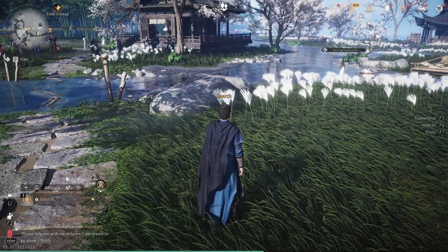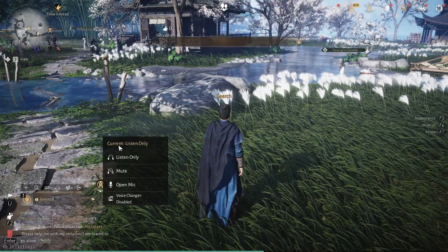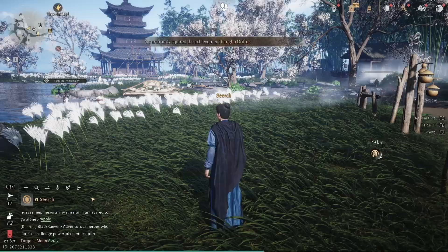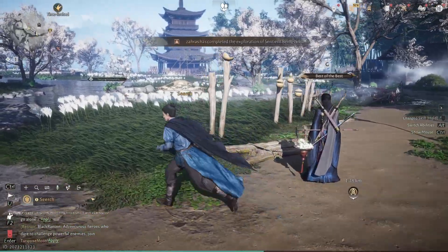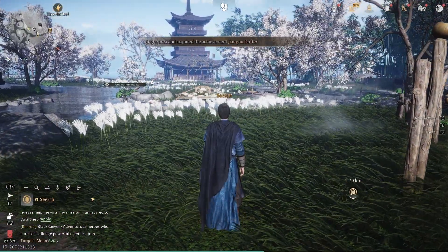As you can see, by default we are in listen-only mode. If we want to start using voice chat, we need to switch the option to Open Microphone. This way, we'll be able to talk to the rest of the players on our team, while also hearing them if they have their microphone open as well. It's important to clarify that, at least for now, there is no push-to-talk option in the game. The only options available are microphone open or closed.